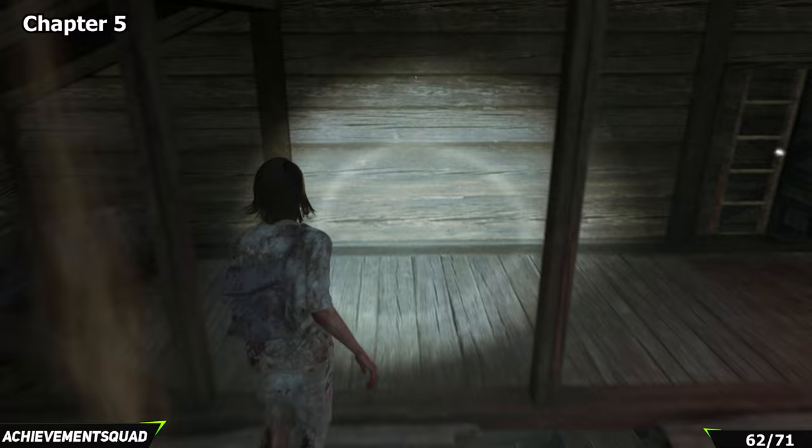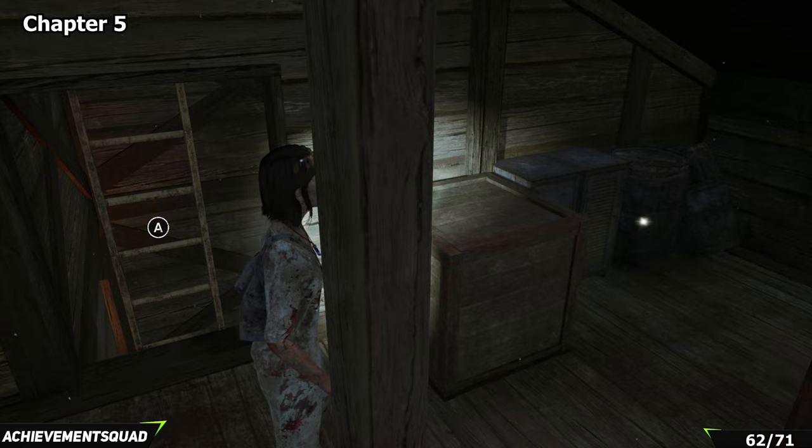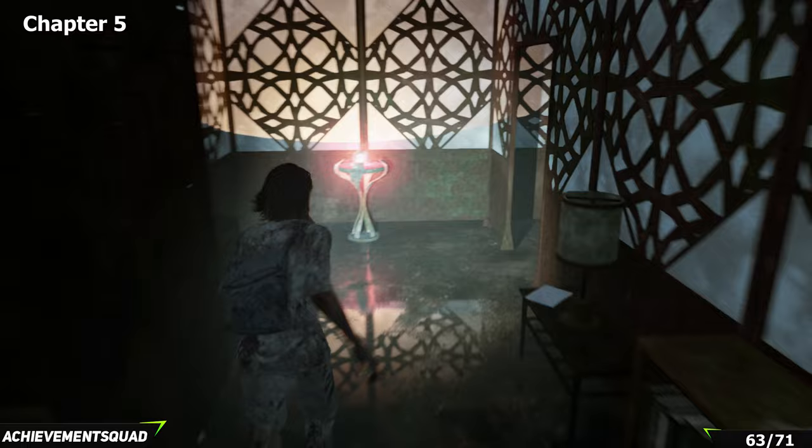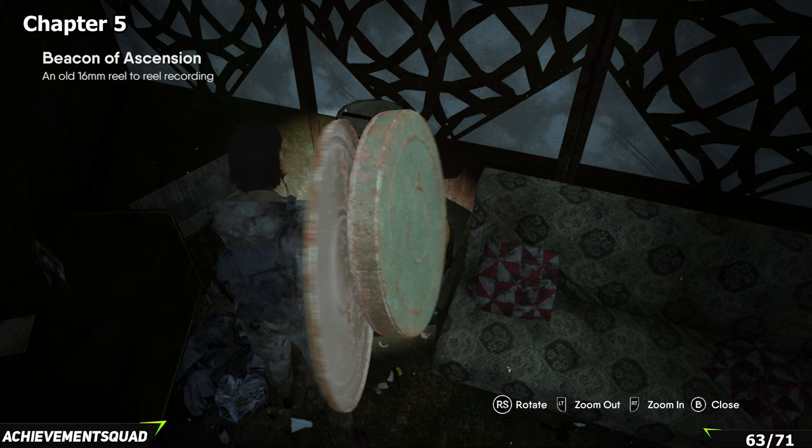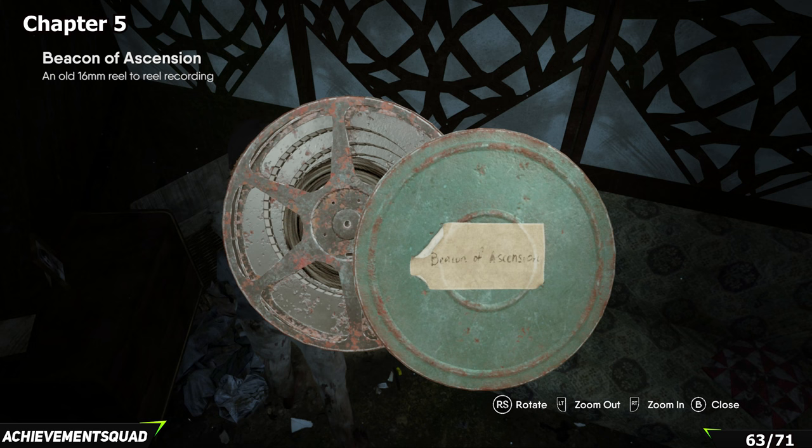After much more progression you're going to reach this room with a red orb speaking to you. To the right of that orb, make your way to the right and you'll find your last projector reel by the lampshade on the desk. If you've been following along, that is projector reel number 10 out of 10 — you're going to bag yourself an achievement at this point.